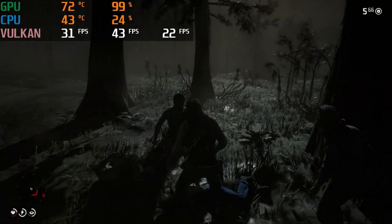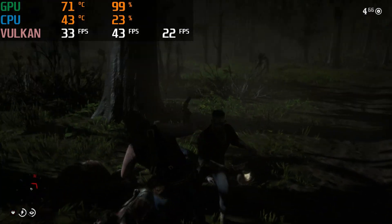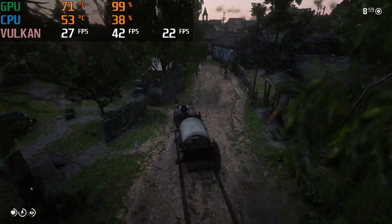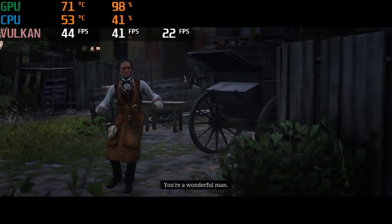Settings are already at their lowest, so the solution really is a better graphics card. I had a feeling that the 2GB of memory was going to hold this card back. After 30 minutes of gameplay, the 950 averaged 42 frames per second at 720p on low settings. I wouldn't call this an enjoyable experience, and the game crashed at the end.